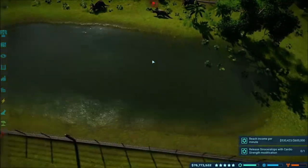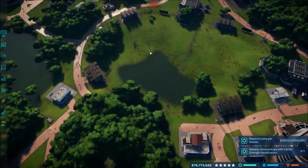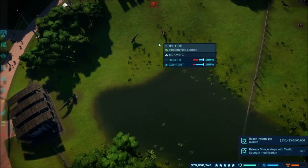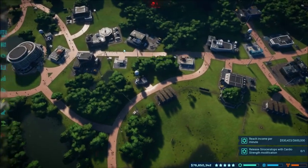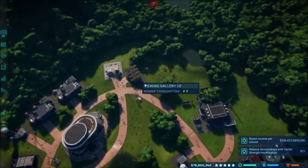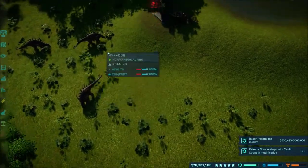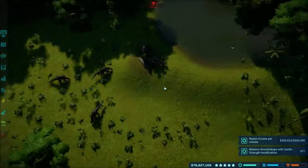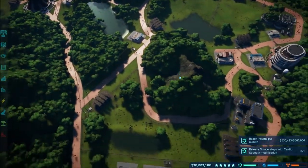I added a whole new dino pen right in here with the new Sinoceratops from the Jurassic World DLC — the new triceratops-type thing. So this is a triceratops and Sinoceratops pen, and I've also added a Ceratosaurus, Edmontosaurus, and Struthiomimus in there. Over here we have just the Dracorex, and over in here we have the Huangosaurus and the Kritosaurus since they're both from the general areas.